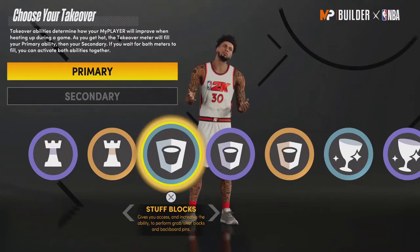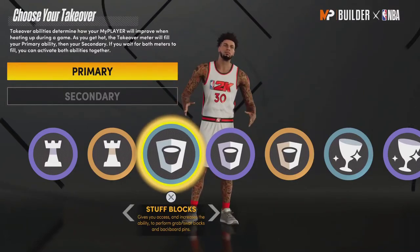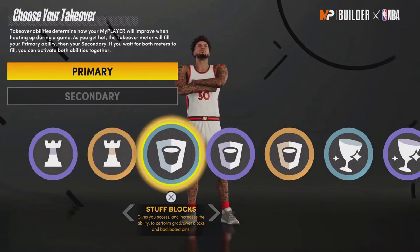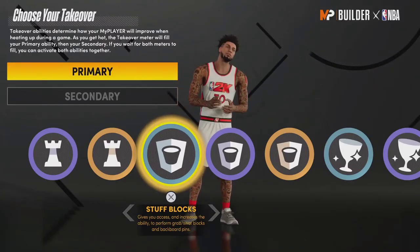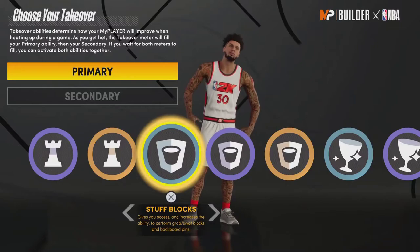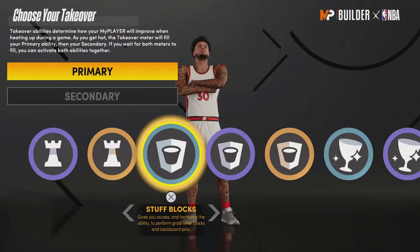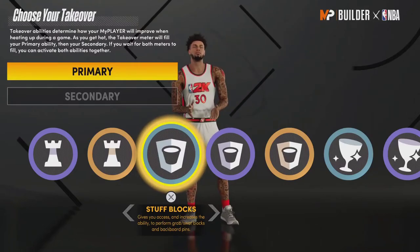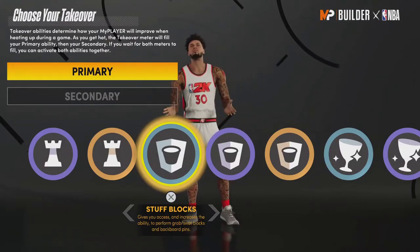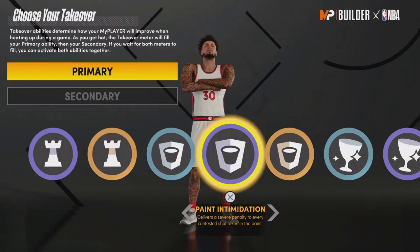Rim Protector is also underpowered, mostly because of how 2K hides block animations behind the takeover. An elite rim protector should have all animations available at all times — I don't know why 2K decided to lock some block animations until you have a takeover. Slashers get all their dunk animations basically right away, so why can't rim protectors get all blocks right away? The takeover should give you an increased chance of triggering those great block animations, not just unlock them. Without those unlocked animations, players score over you very easily.